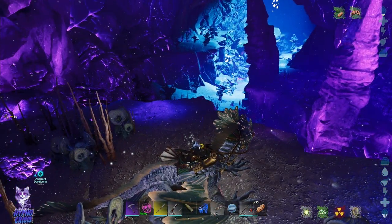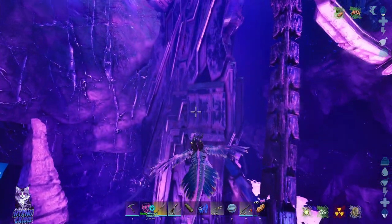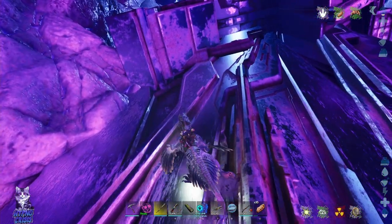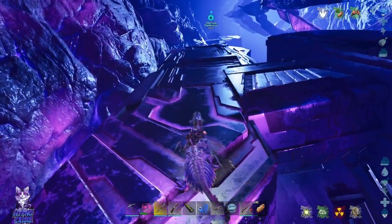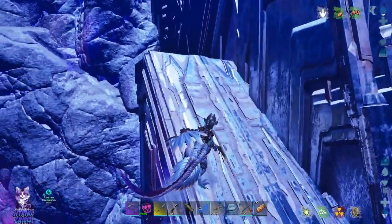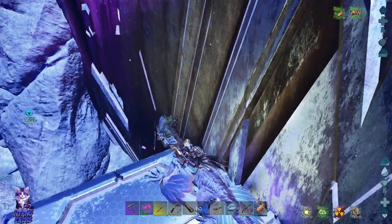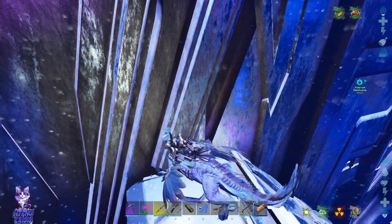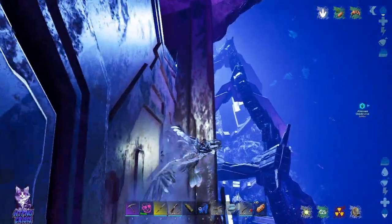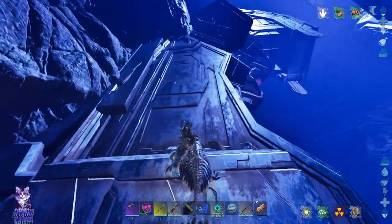Nothing chased us, which is kinda bothering me — did the game break in that way this time? Yeah, now we just kinda make our way up, take breaks whenever we can. Level 185 egg, what the hell? The eggs do a reset every time I log in — we are playing on a non-dedicated server. This is actually a little bit easier than using the healer in the way that you don't have to worry about edges suddenly going down instead of up.